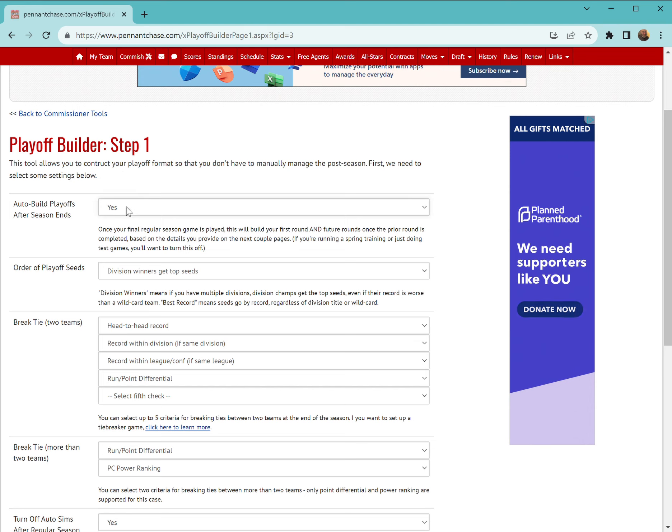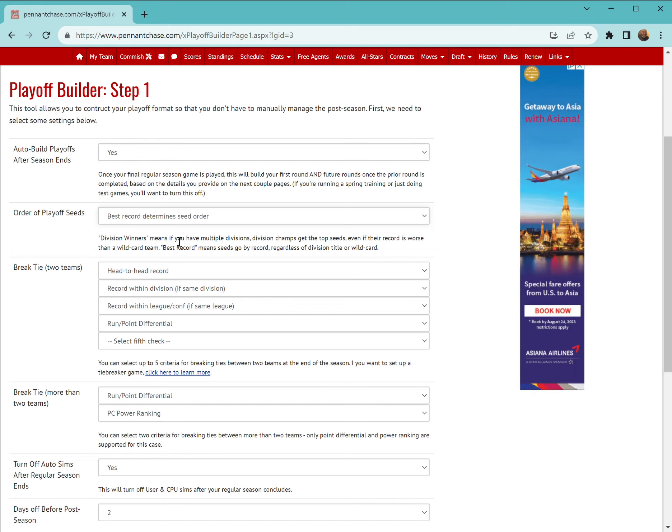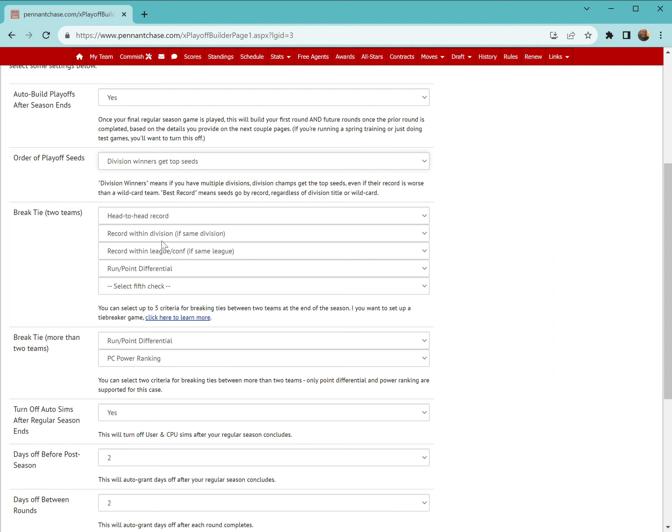Step one of the playoff builder: the first thing you have to do is set this first drop-down to Yes. If it's set to No, nothing's going to work — the playoff builder will not trigger. Your next option is the order of the playoff seed. You can either say your division winners get the top seeds, or the best record gets the seed regardless of whether they're a division winner or a wild card.